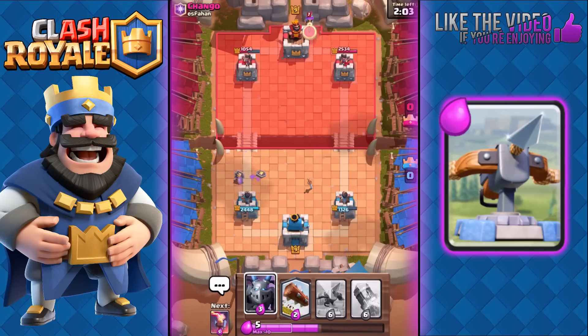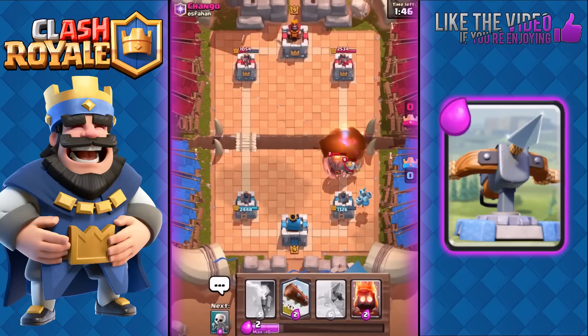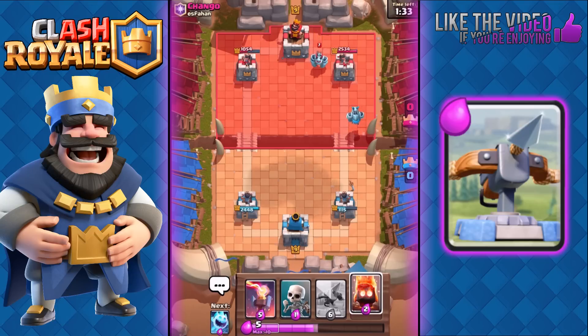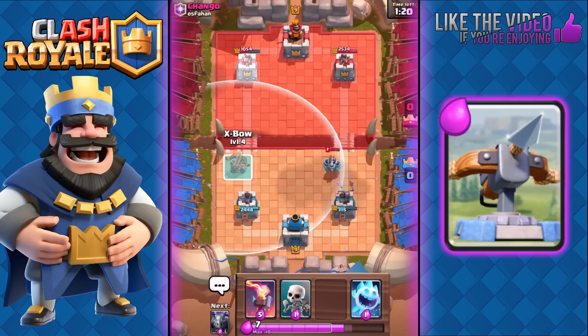Even with that big push he had on the right, we came out on top — look at his tower: 1054, our tower: 1326, so we're looking very good. We're gonna play the Mega Minion and use a Rocket on all of that — great, didn't miss the Giant. Then we use a Log to push it back and let the Mega Minion finish off that Giant. The Giant only got one hit, and now he's gonna need to waste more Elixir to counter our Mega Minion. Guards — we're gonna use Fire Spirits; our Arena Tower can finish off that Mega Minion easily. Great value: two Elixir Fire Spirits versus three Elixir Guards.